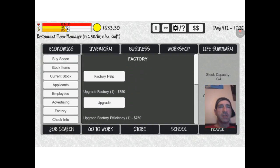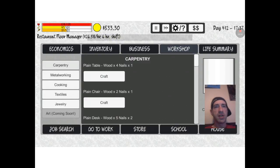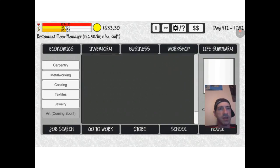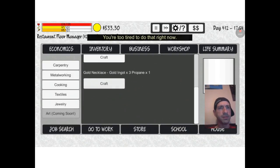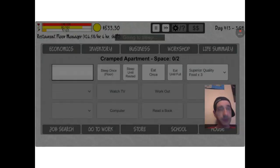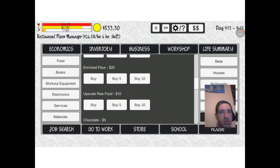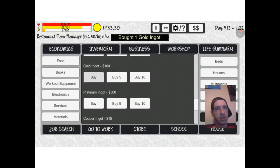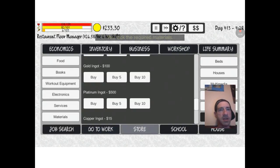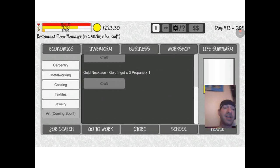Toggle factory status. I don't have enough money, so let's go to work again. Let's go ahead and craft something. I think I have enough to craft. Get something in jewelry — I'm too tired. So I have to sleep once. Gold necklace — we need gold ingots. We don't have enough propane either, so let's buy one propane. Let's go ahead and get one going and get some more money, then we'll upgrade our factory at least once before we turn the status of the factory on.